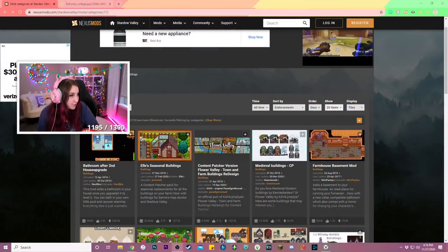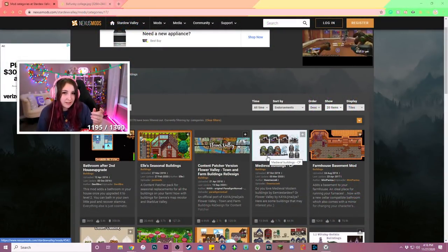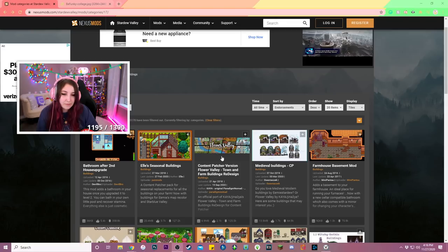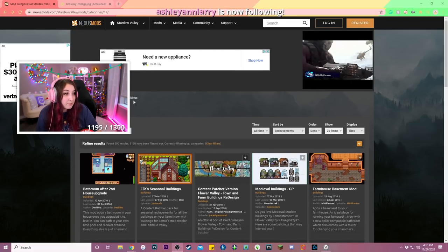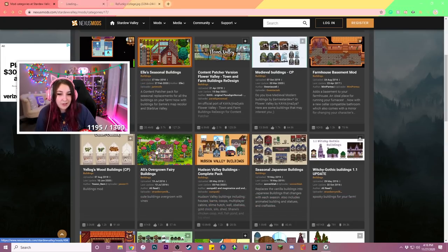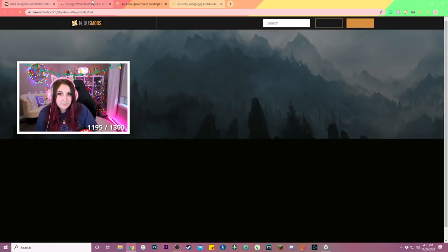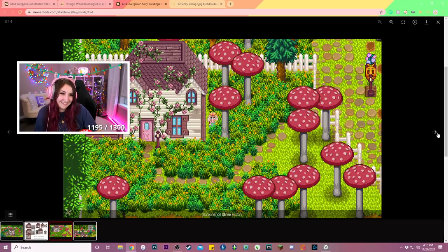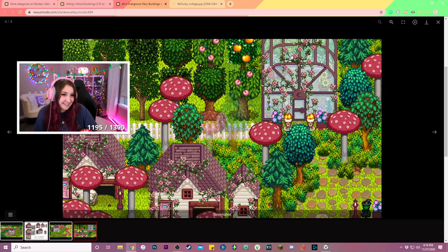If you're looking for Stardew Valley mods, go to Nexus Mods — just type 'Stardew Valley mods' on Google and you'll find the website. They have everything. I sorted by buildings to show you what you can do, because I think you're going to absolutely lose your marbles. Like these are some of the buildings you can change to — look at the greenhouse, it's got a little moon!